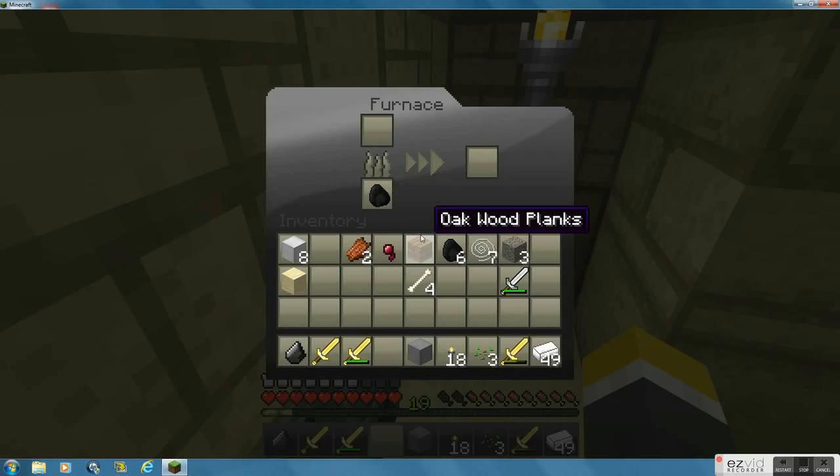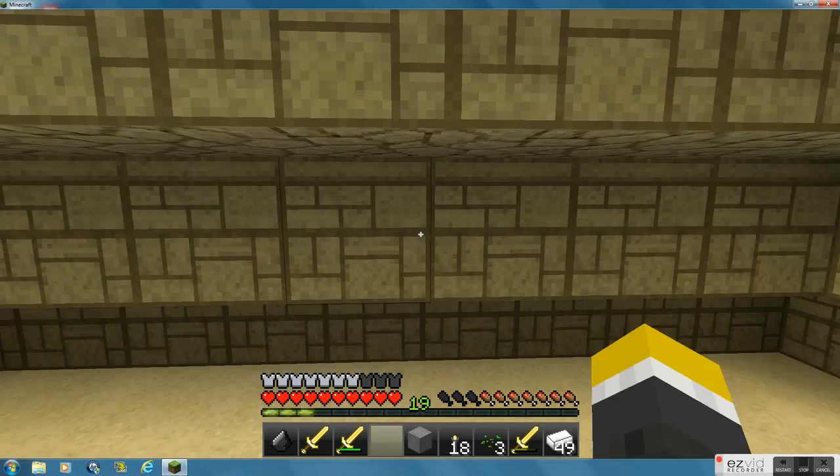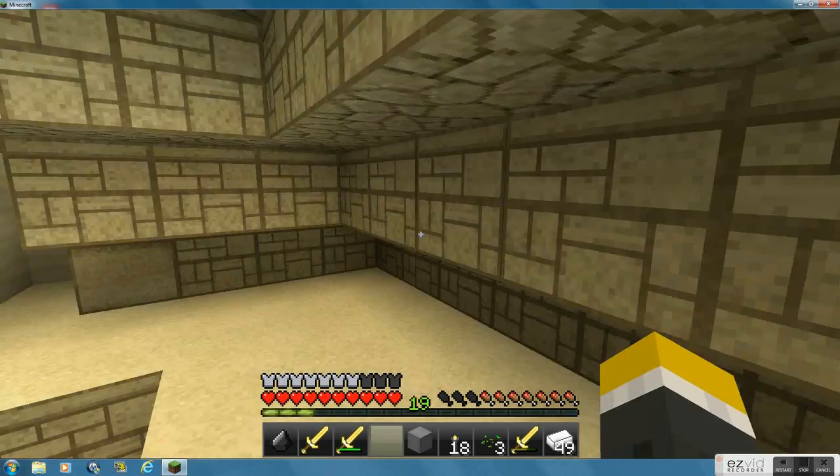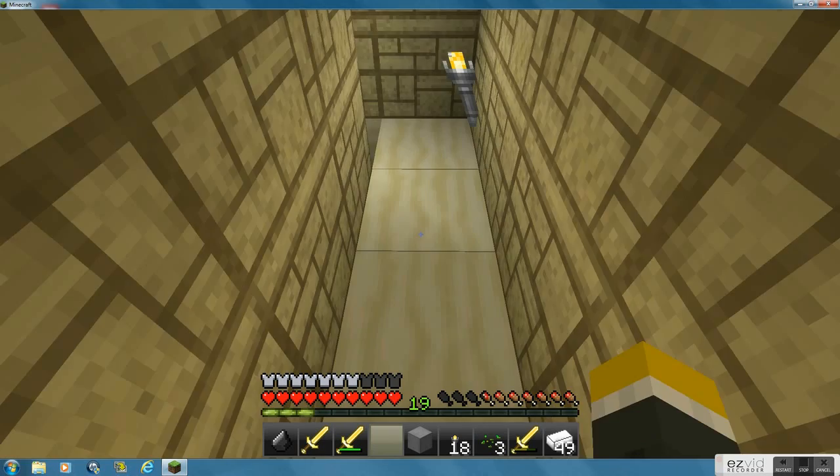Got a bed over here, furnaces, two gold. I built this little staircase over here — it's lagging a little. Maybe just go up here — I built this little part here all the way over here.